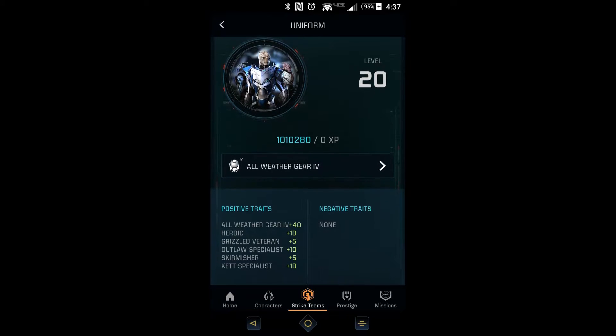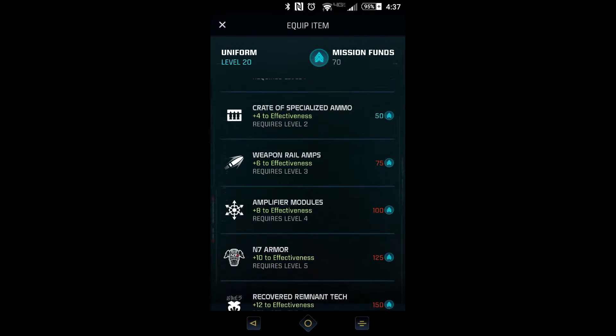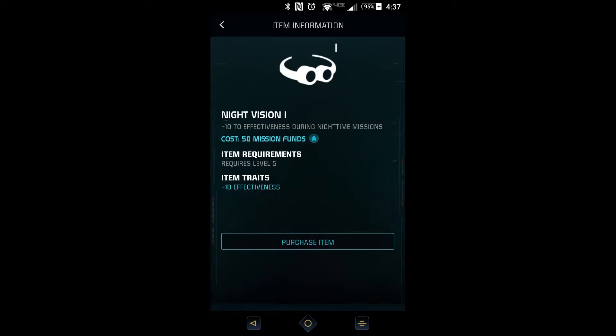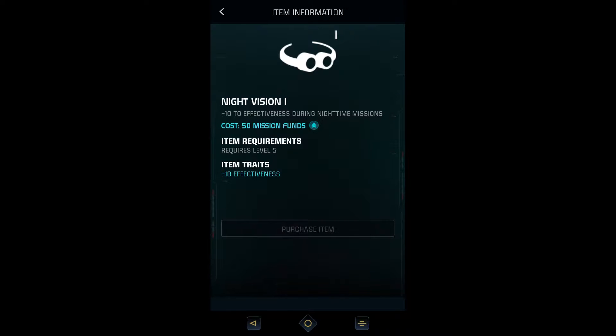This is mainly for everybody who's still confused on the equipment. I currently have the all-weather gear 4 and I switch to night vision. It basically gives you this is what it is, this is what you can change to, and there's a little prompt that says 'are you sure you want to purchase it?' So once I bought it...